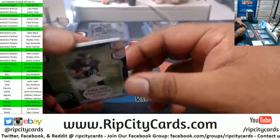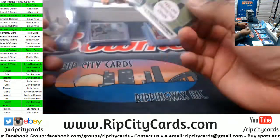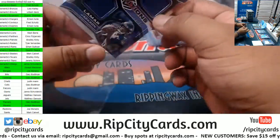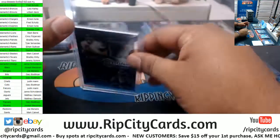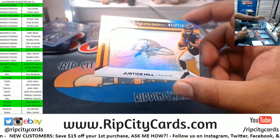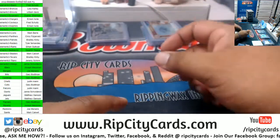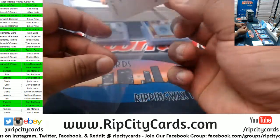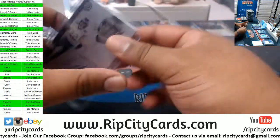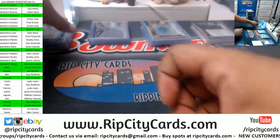Jamie, when it rains it pours, dude! Arcego Whiteside, Eagles, rookie metal card, to 50. Ravens — Lamar Jackson and Joe Flacco, to 50, dual relic. Ravens are crushing this. Justice Hill, to 150, neon signature. Another Harrison Smith for the Vikings, to 150 — two different variations. Jamie, I know you're a big Vikings fan, so there you go, my dude. That's awesome.